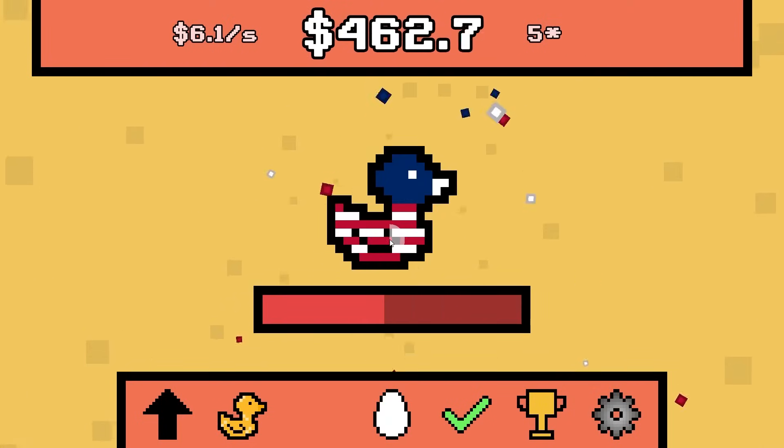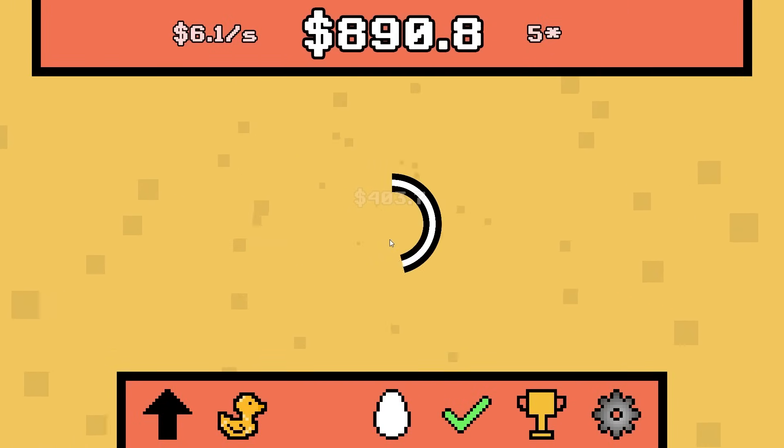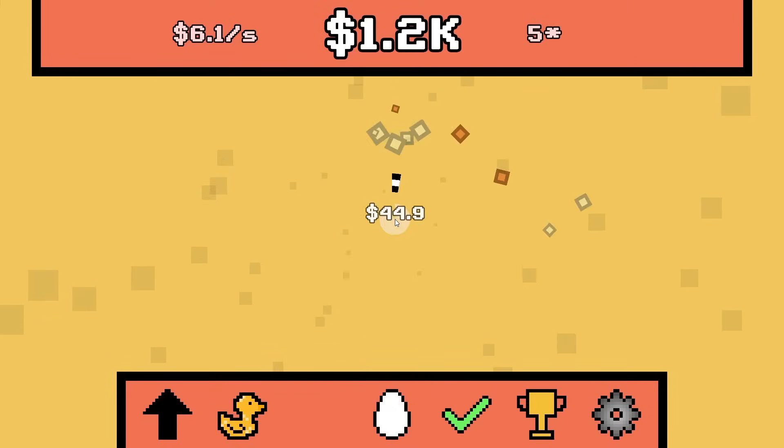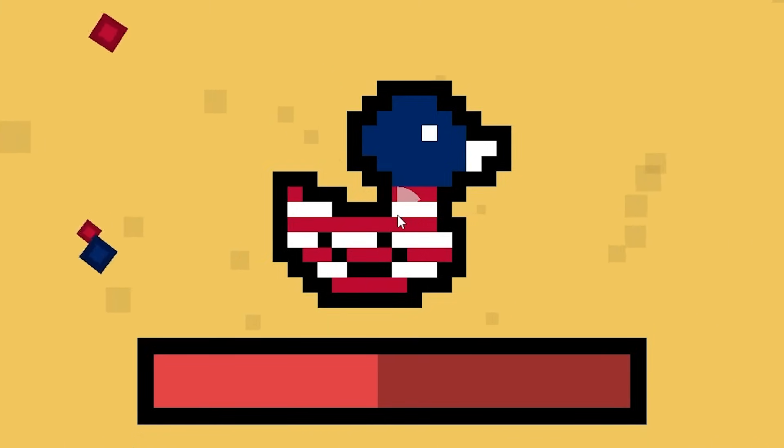Just let me catch you please. Patriotic duck is going to be in my inventory — I promise. Here it is — just kidding. I think I should let this climb to $3,000 so we can finish the quest and be really happy. But I want to catch a patriotic duck — that's the first goal.